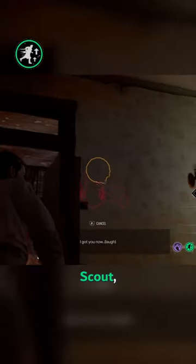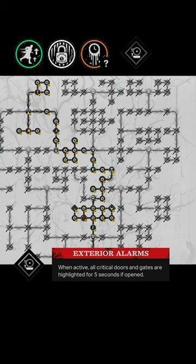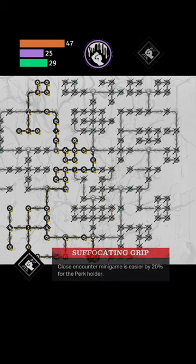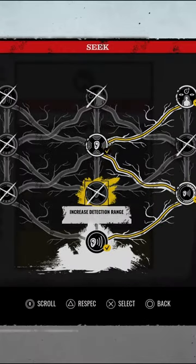Number one: Scout, Security Pins, and a flex is Cook's staple area control build. Leveling middle branch grants exterior alarms, but you can also level left branch instead for additional Atchpew points, perks, and Suffocating Grip. For Cook's personal ability Seek, I go right, middle, right.